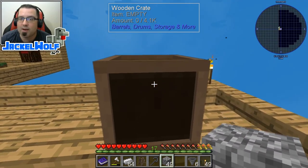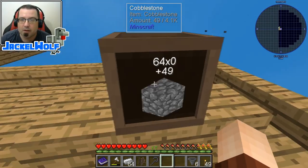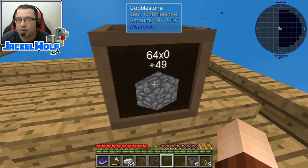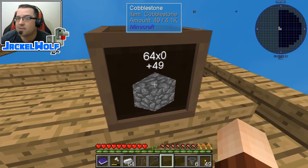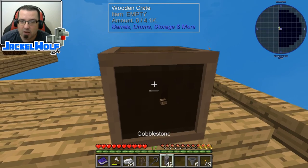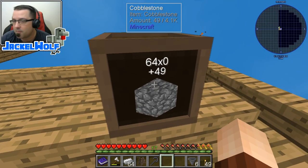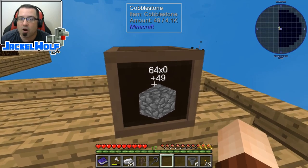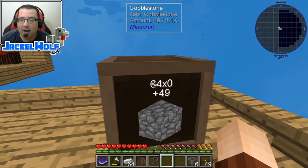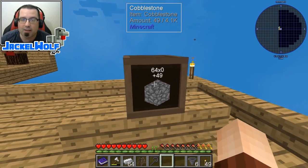These will take one item only. So I've got a little bit of cobblestone here — we're just going to throw that into that wooden crate. As you can see, we've got zero stacks of cobblestone plus 49, so that means we've got 49 pieces of cobblestone in here. If we had 65 pieces of cobblestone in here, it would be 64 times 1 plus 1 to make that 65th piece. These are interactable with pipes and transit conduits and things like that, but they are really, really cool if you've got the time and the patience to make some really, really complicated storage systems.